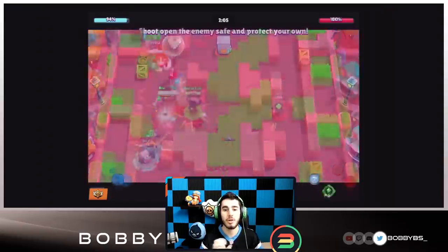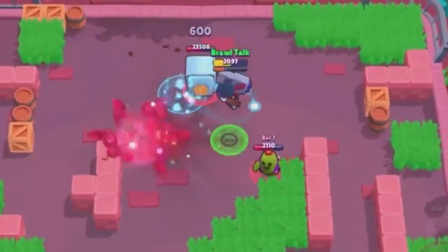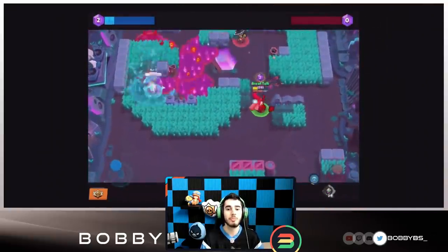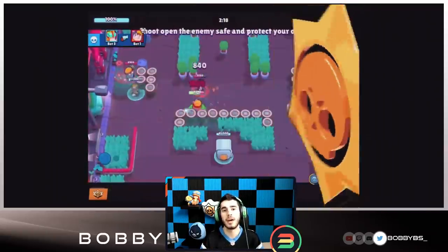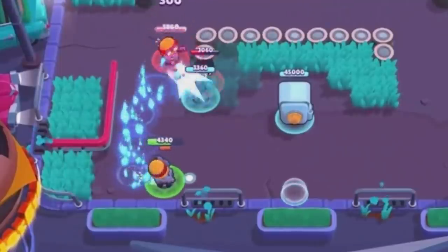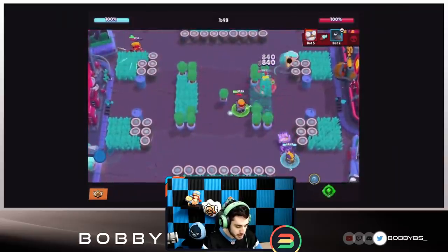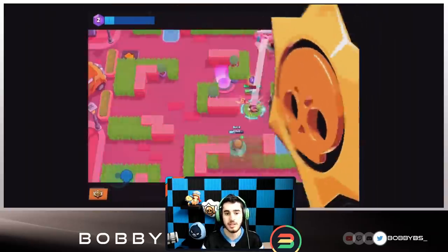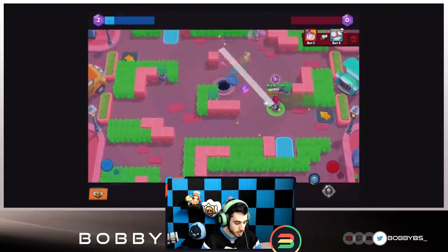Brock blasts the ground below him and propels himself into the air — the explosion deals 500 damage to nearby enemies. It's not necessarily crazy but it's really cool. Bull's gadget is a little iffy — he just instantly rejuvenates himself for 1,500 health; I don't think it's that strong and it'll probably get a buff. Carl drops a trail of hot rocks behind his cart that inflicts 300 damage per second to enemies that touch it.